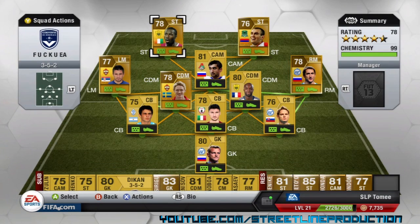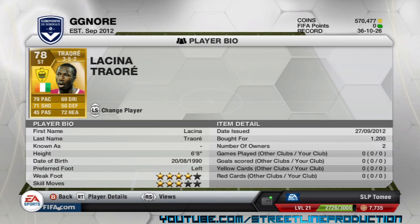Moving on to the strikers, I've got Lassina Traore. His pace is decent at 79, with 71 shooting and 72 heading. But look at that height — 6 foot 8! He's an absolute tank with 3 star skills and 4 star weak foot. I bought him for 1,200 coins. This guy is so powerful — he just nudges off defenders like they're not even there.